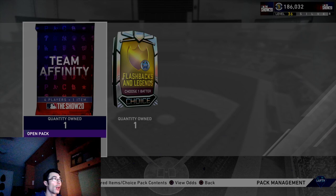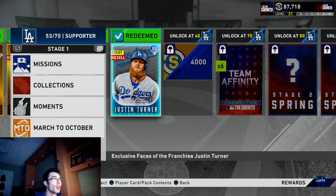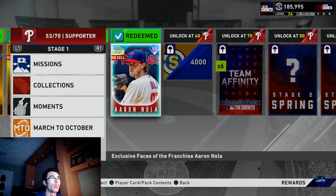I wanted to debut the third baseman Face of the Franchise Justin Turner, as well as the 88 overall Aaron Nola Face of the Franchise for the Phillies — I recently unlocked those cards today. Justin Turner is pretty good; he destroys lefties with about 110 contact and 92 power against them. He also has 92 vision, with 90 contact and 70 power against righties. He doesn't have the greatest fielding stats or speed, so I'll use him on the bench for ranked seasons, but for this event I'll start him at third and bat him second.